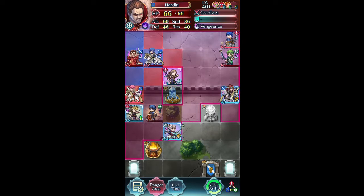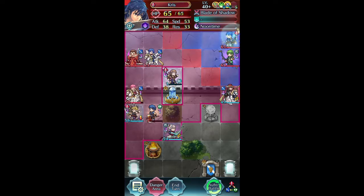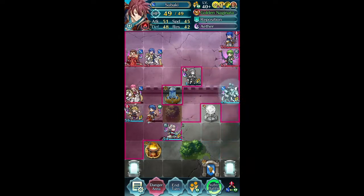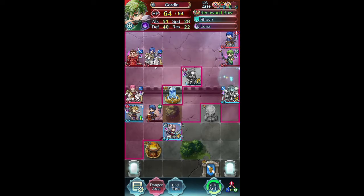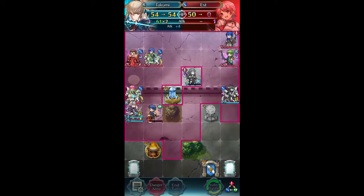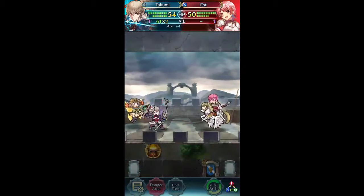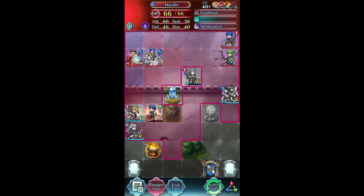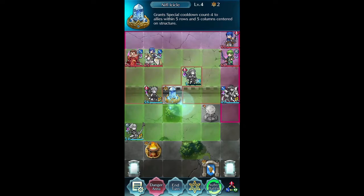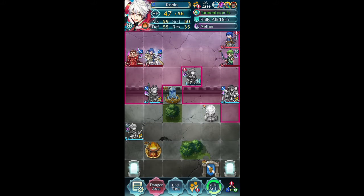We have Harden, Catria, and Chris. Oh my lord, that is not super pretty. I'd like to get closer here, but I will have Tsubaki sit here. Gordon can just hit us however he wants, and Chris won't really do much. I'll go ahead and shoot Est down with Takumi, and I'm going to take out Hinata here. Barst here with Hinata. And then I'm going to have Robin there so that Catria and Harden can go head to head with him.